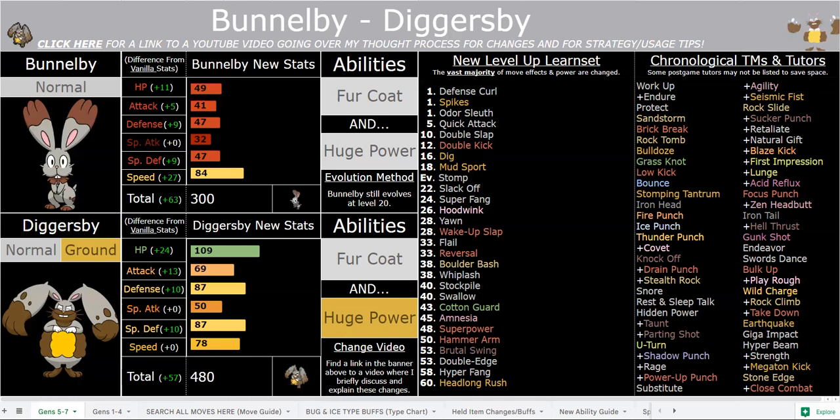Powerful STAB moves. Headlong Rush is extremely powerful now. All these moves — if you are new to this channel, definitely check out the description below. If you are a regular viewer and you have yet to do so, check out the description below. There is a link to the same Google Sheet that I use in all my videos, and you can check out all 600-plus move reworks because they are immense. You've got to give those a look.